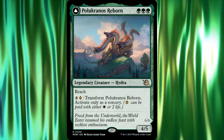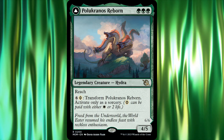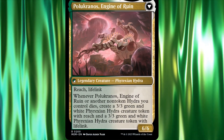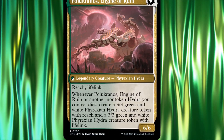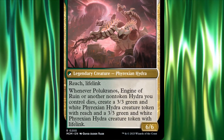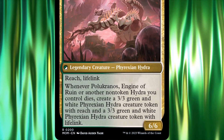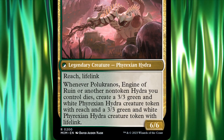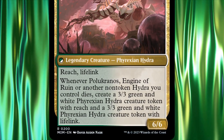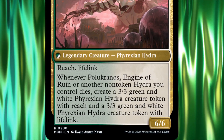Pelukranos Reborn is a 3-mana 4/5 legendary Hydra with Reach. Additionally, for 7 mana we can transform our commander into Pelukranos, Engine of Ruin. He then becomes a 6/6 legendary Phyrexian Hydra with Reach and Lifelink. Additionally, whenever Pelukranos, Engine of Ruin or another non-token Hydra we control dies, we create a 3/3 green and white Phyrexian Hydra token with Reach, and a 3/3 green and white Phyrexian Hydra token with Lifelink.